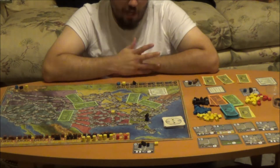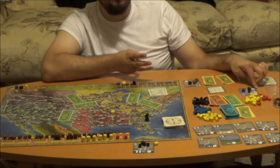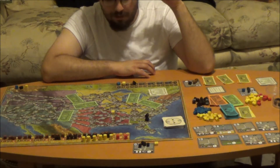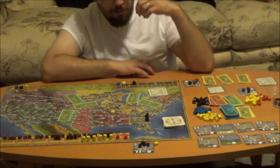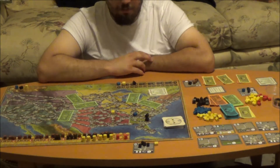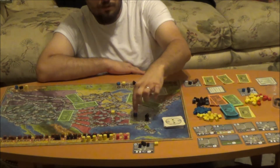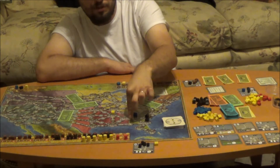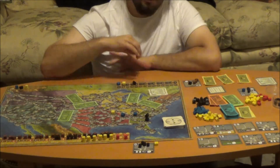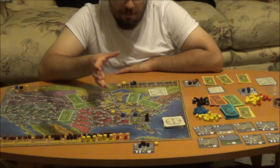Black also expands to Jacksonville. To expand, you pay a connection fee between cities — for example, going from Savannah to Atlanta would be a 7-dollar connection fee plus 10 to build, totaling 17. Savannah to Jacksonville has no connection fee, so it's just 10. Black pays 20 total for two cities. Blue wants to block black from expanding, so they build in Atlanta for 10, then connect down to Birmingham — 3 connection fee plus 10 to build, totaling 23 for both cities. Black has two cities, blue has two, yellow has one.